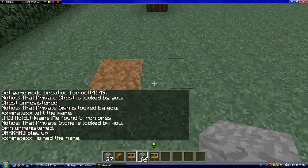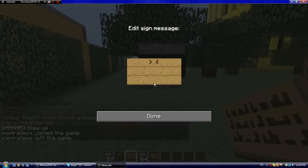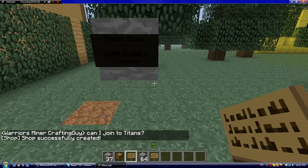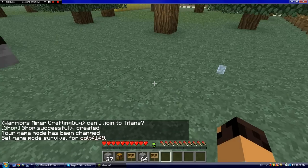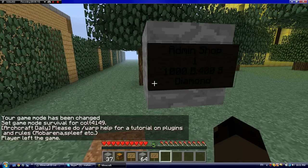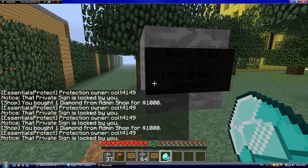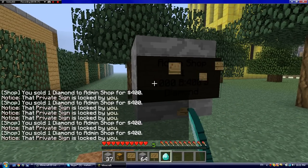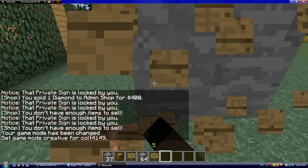Now, if you're an admin on the server, you can make an admin shop — that means you don't need any chest or anything. Just place a sign and put 'AdminShop' on the first line. Then fill in the rest: one diamond for 1000 buy and 400 sell, then 'diamond'. The shop is fully created. You need to be admin or OP on the server to do that. That means infinite items — you never have to restock your shop because it's an admin shop and it's infinite. Click it once to buy one diamond, and you can do as much as you want. There's no chest or anything around. You can just keep selling it too, and when you sell, the item doesn't go into anything.